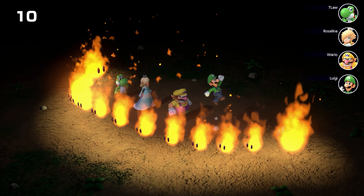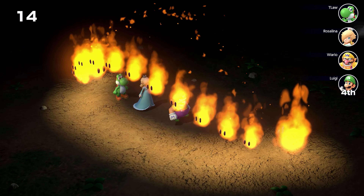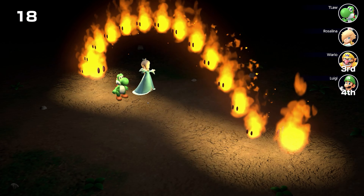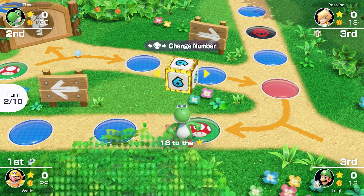Right about here is when they start to drop off. Rosalina is a little out of time — Luigi's the first to go, and Rosalina's jumping a little too late. Wario is third, Rosalina's second, and we take first! Okay, we're gonna put that custom dice to use right now.